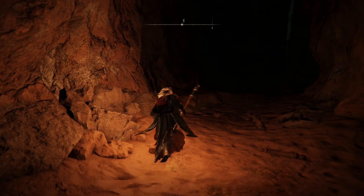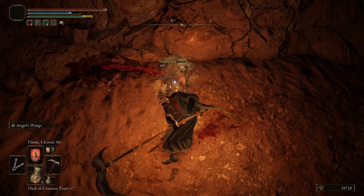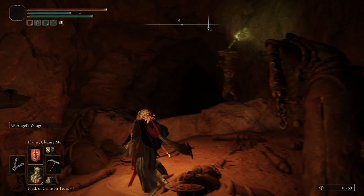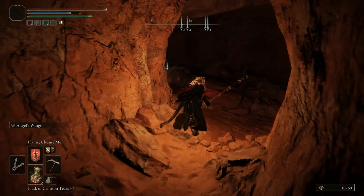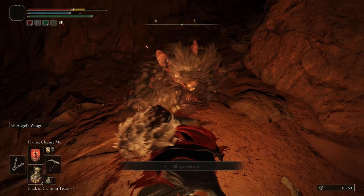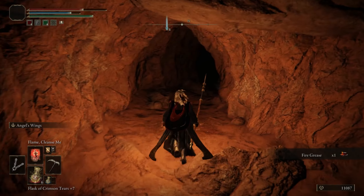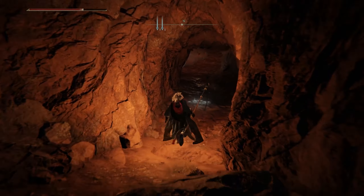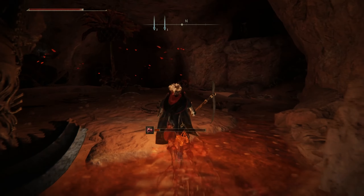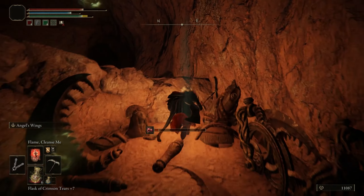Don't be an idiot like me and die to rats, because even at level 100 — ignore this dude, just run by him. Don't try to fight rats in a small confined area because you will die to rats. Once you're in this part of the cave, instantly go deep right. Ignore all these guys because they're just going to mess you up really quickly — ignore, ignore, ignore.